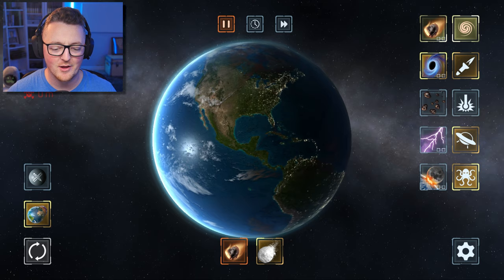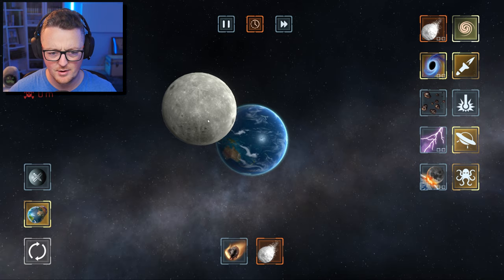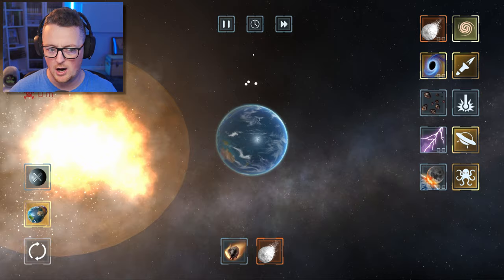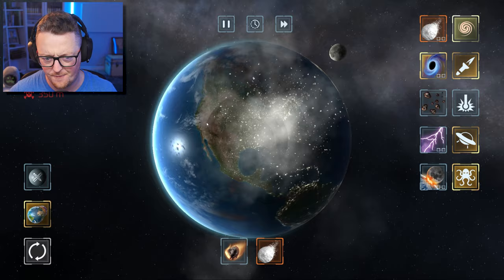How about we try throwing this ice ball? It's brand new. I don't know what that does. Can I shoot the moon with snowballs? There they go. The moon just exploded! Is there an evil alien starbase inside the moon? If I throw the snowballs at the planet, does it freeze the oceans? Yeah, it's freezing.